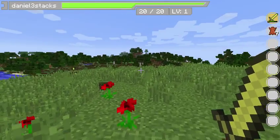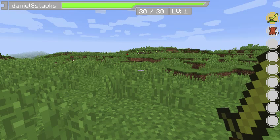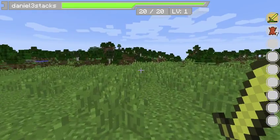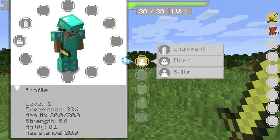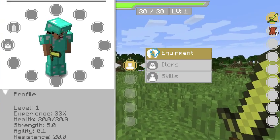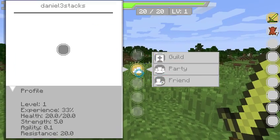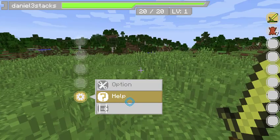So, as you can see, we are in Minecraft slash Sword Art Online. We have a health bar up top, our username, as well as our level. And then on the right we have our hotbar for the items that we have in our inventory. If I press escape, this comes up — it will have our equipment, items, skills, just various information, as well as options.